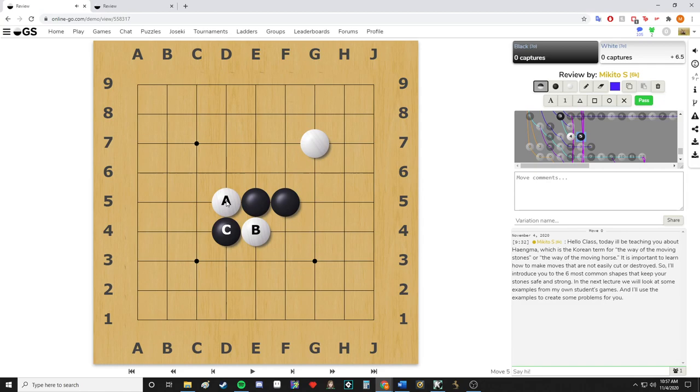Let's say white plays somewhere else and black cuts — now black has four liberties on one group and two on another, making group C the weak group. But group A only has two liberties and group B only has two liberties, so white has two weak groups and black only has one, giving black an advantage in the fight to come. If black plays atari on both, the correct move for white is to extend so they can continue to live and fight.